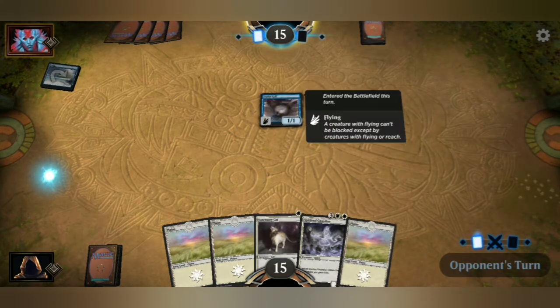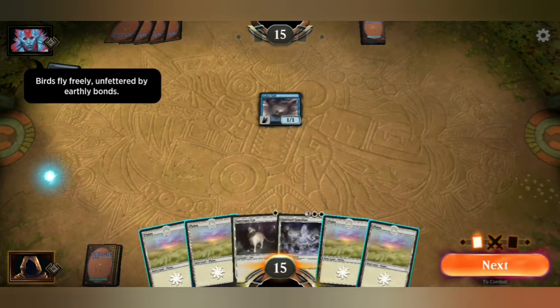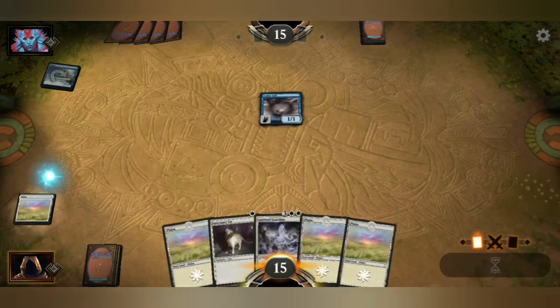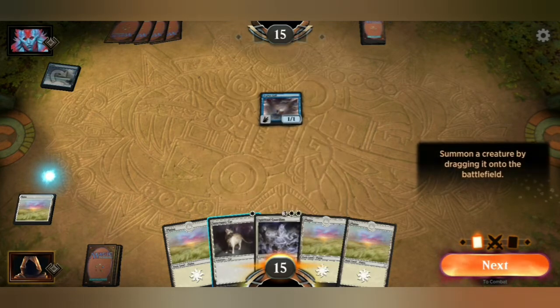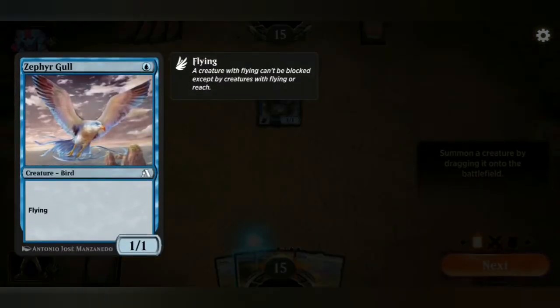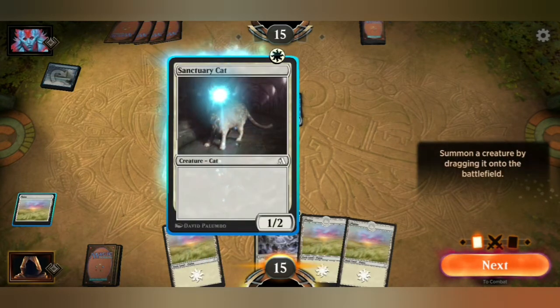Flying! Alright, I know about flying — can only be blocked by other flying creatures. So what have I got here? The spirit — it's not flying, I don't believe. Let me just have a quick look at the flying card. It actually says flying on it. Interesting. And the card series is alpha — is that like alpha tests? Because we're in alpha — I'm super confused.